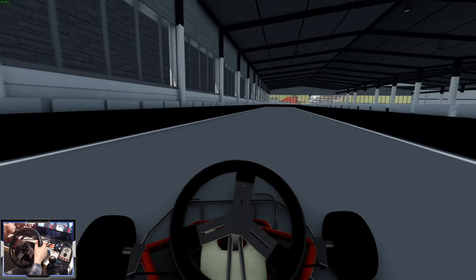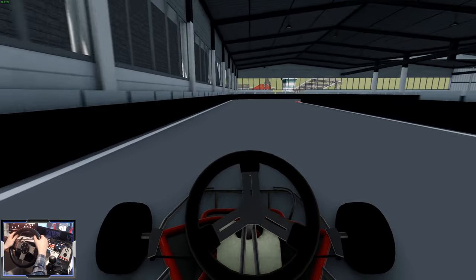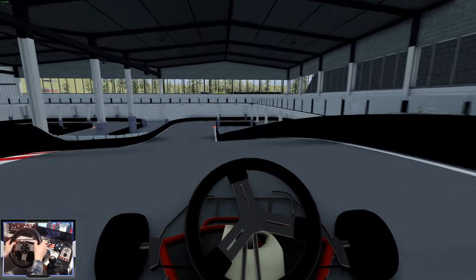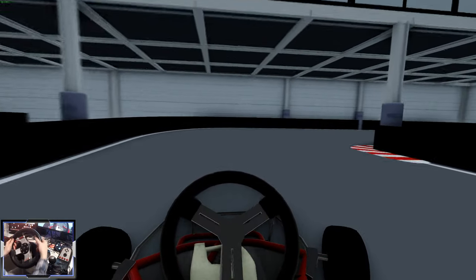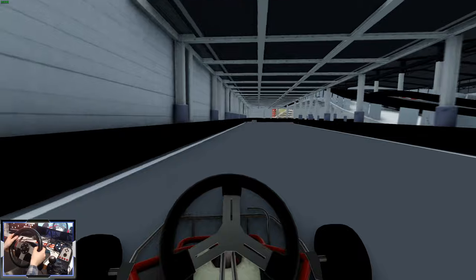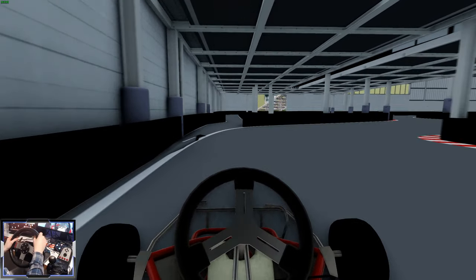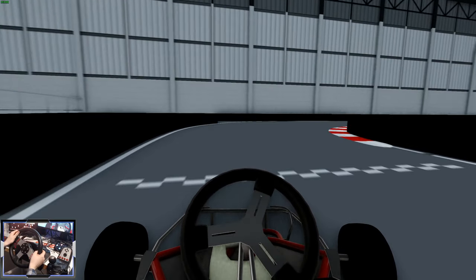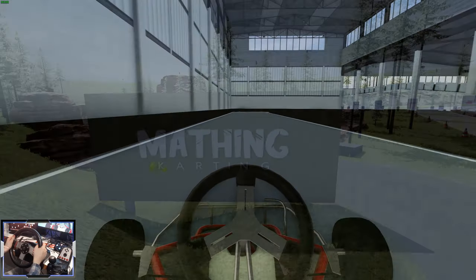These things have probably got, like, 10 pound feet of torque. Almost flipped over there - the wheel was coming off the ground. Then down here - oh my goodness, this is so much fun. Here's the pit lane - we're not going to go in there again. And across the line. Awesome little track.